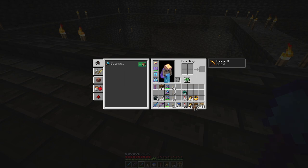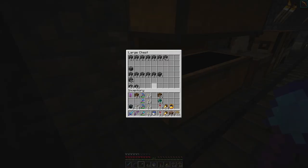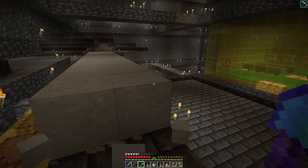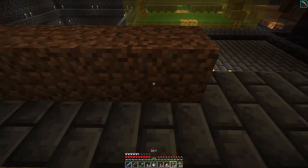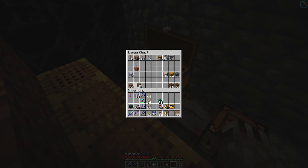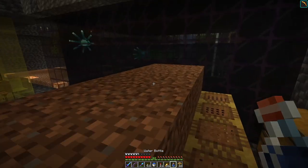I have a bunch more dirt, a stack of dirt. This is the little proof of concept I decided to do in the survival world instead of a creative world. If I take dirt and climb up here, I just place down the dirt, then I can take water bottles and make mud. I have a convenient water source I placed down here.